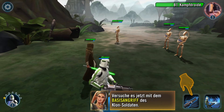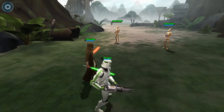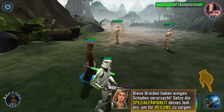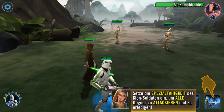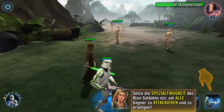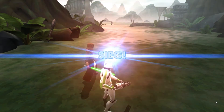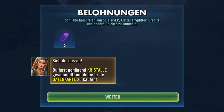Versuche es jetzt mit dem Basisangriff des Klon-Soldaten. Diese Druiden haben einigen Schaden verursacht. Setze die Spezialfähigkeit deines Jedi ein, um für Heilung zu sorgen. Setze die Spezialfähigkeit des Klon-Soldaten ein, um alle Gegner zu attackieren und zu erledigen. Und damit haben wir unseren Tutorial-Kampf gewonnen. Grandios.